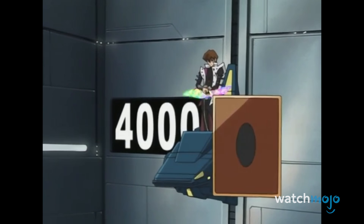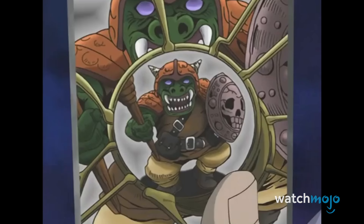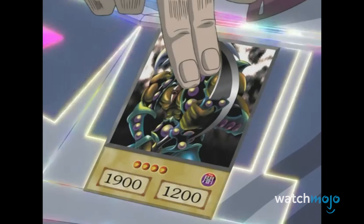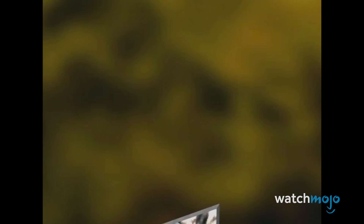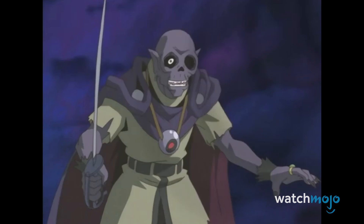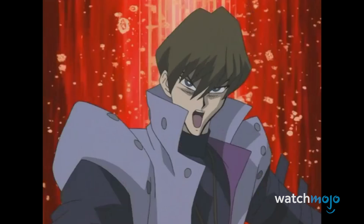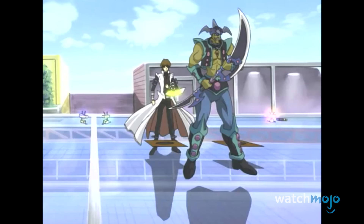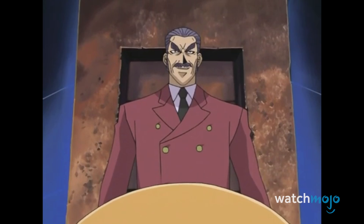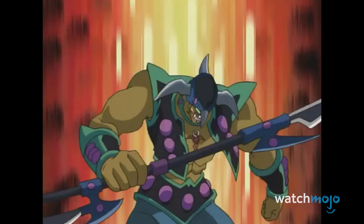With 1900 attack points, this grisly beast warrior delivers a devastating blow with its axe. If needed, Kaiba can also use his Shrink Magic card to reduce his gruesome combatant's strength to make him more compatible with the Crush Card Virus combo, making this beast a suitable replacement for the retired Saggy the Dark Clown. Whether by slicing up his enemies or infesting their decks, Kaiba can always count on Force Raider to charge onto the field with a sadistic grin.